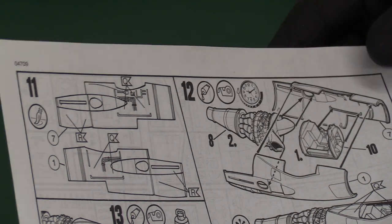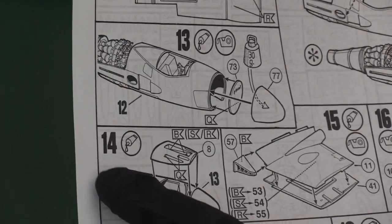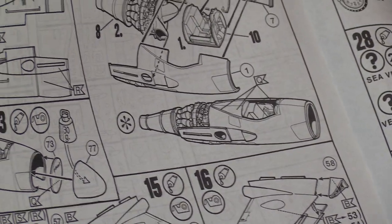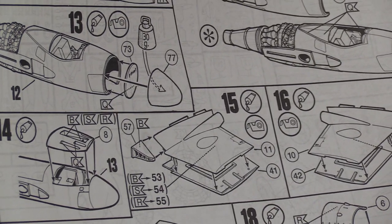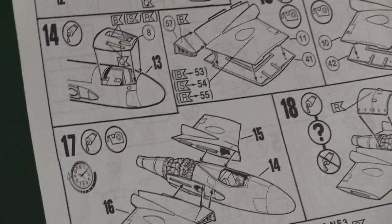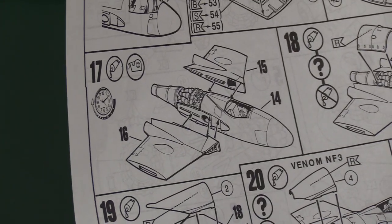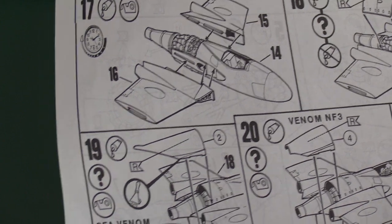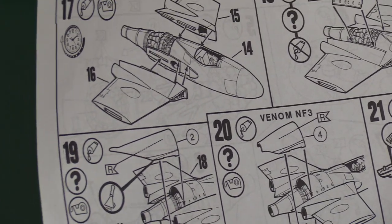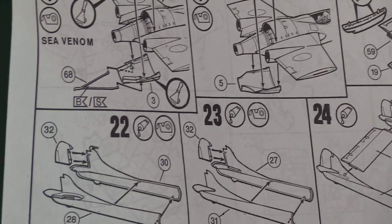You put the cockpit rear bulkhead and floor together, then sides of the fuselage, and then cockpit and jet engine go in together. You've got to put 30 grams of nose weight in — the typeface is very Matchbox. Then you put your guns in underneath the nose, inboard wings glued to the fuselage, and the top cover cowling for the engine. There are different versions for the back ends — the Sea Venom has a much more shrouded jet pipe than the NF3, with some little strakes on the tail plane in the twin boom arrangement.